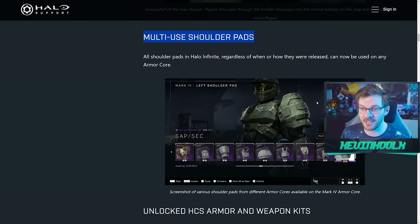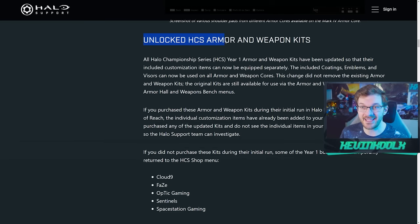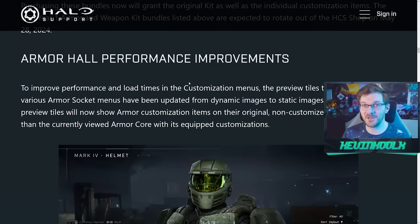Multi-use shoulder pads are now in the game, so you can cross-core to your heart's desire — very exciting for customization. They also unlocked the HTS armor and weapon kits for the year one set; the pistol and coatings are now open to regular customization, which is fantastic. The year one bundles have temporarily returned, so if you've been wanting that year one coating for the HTS teams, now is your chance. They're expected to roll out of the shop on May 28th.